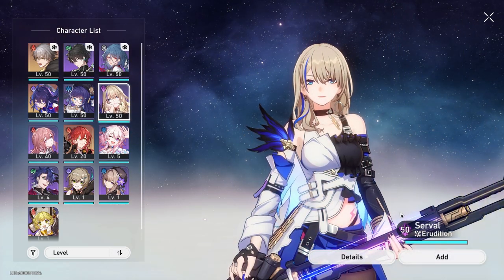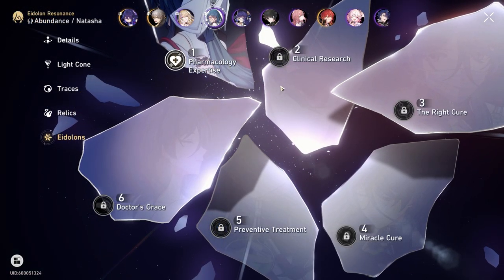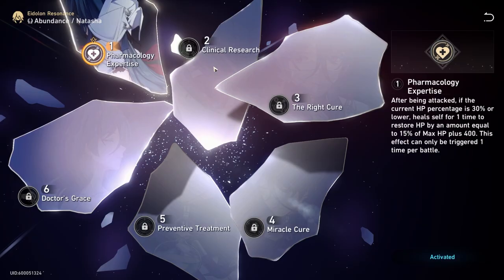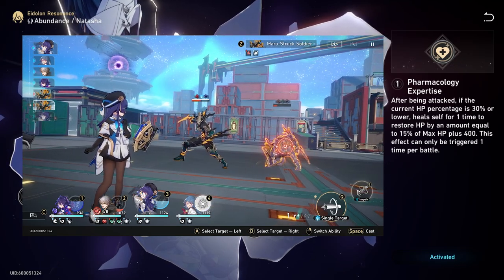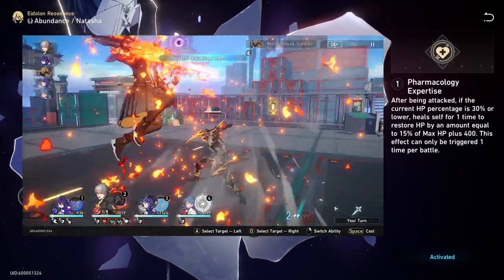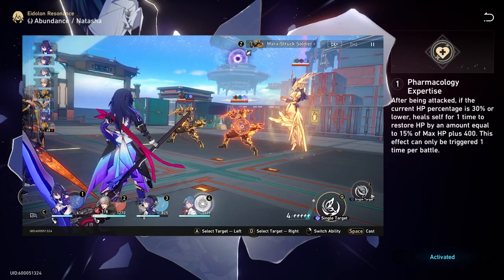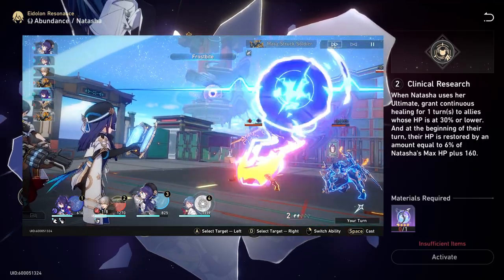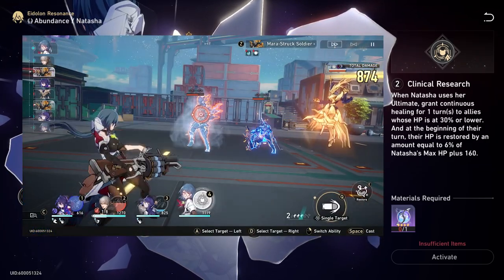Finally, we reach her Eidolons. She's only a 4-star, so obtaining these is very doable for free-to-play players. Her E1 causes her to instantly heal herself without using a turn when she drops below 30% HP — great for survivability if your tank can't block an attack or there's a big AOE. Her E2 grants continuous healing to an ally whose HP is below 30% when she uses her ultimate, helping ally survivability going forward and making it a strong E2.